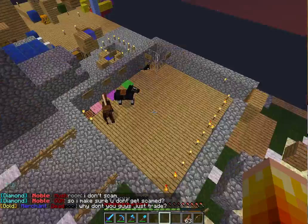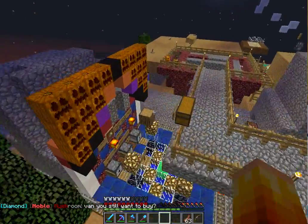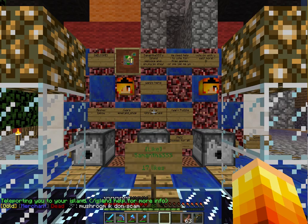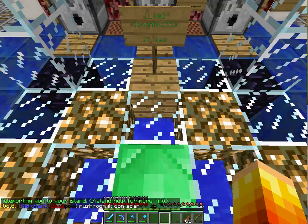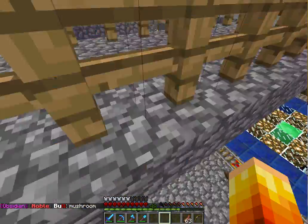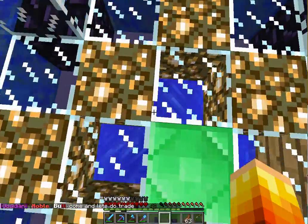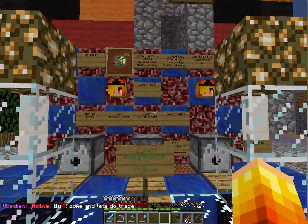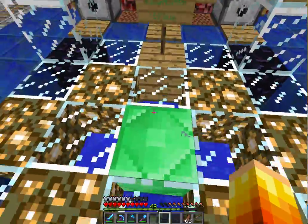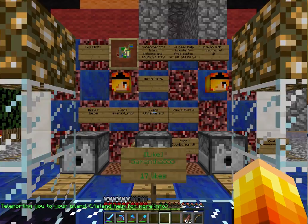I just want to show you around this place. You do slash IS to get an island. Scamming is allowed on this server. When you make your island, you can pick between the regular island or the beautiful island. I'd pick the beautiful island because it's bigger and I just like it more — and you get a cow, I think.